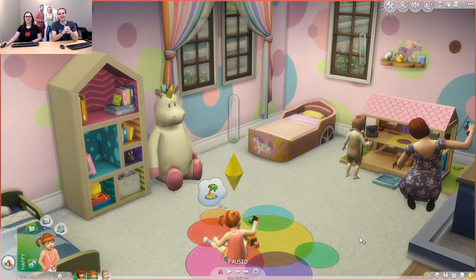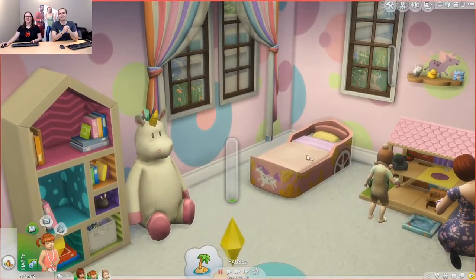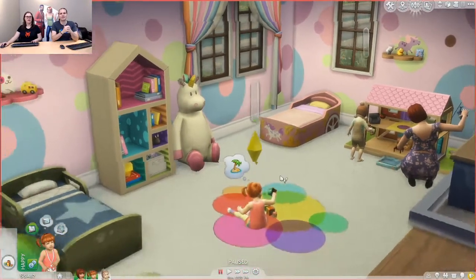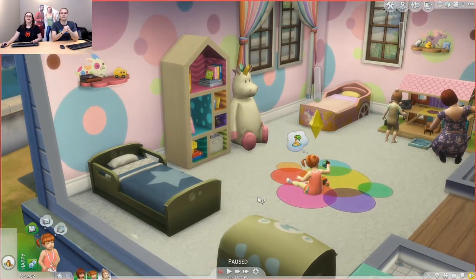So we're going to take a look first at some of the new build-buy items. We have these new toddler beds — this one's really cute, it's got a unicorn on it, which I really like, and it also has car decals. We've got this one over here that kind of matches our kids' bedroom furniture set from base game.